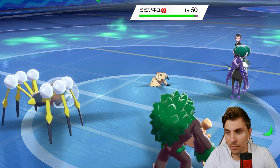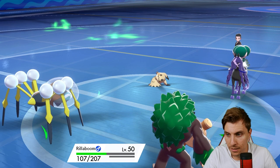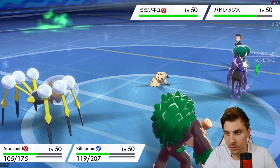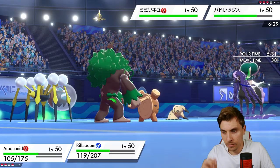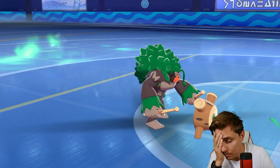We probably want to get rid of Mimikyu - not yet, I think. We want to try and maneuver Dialga onto the field next turn and get Trick Room up. So let's Wide Guard and get Dialga in. If we get Trick Room up, I think we kind of win this game.